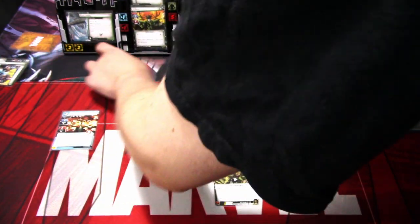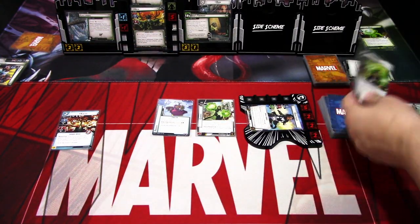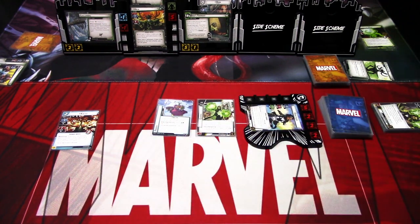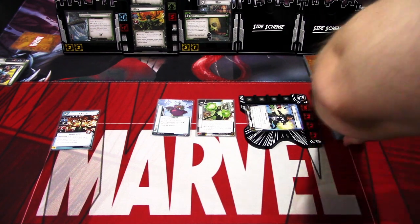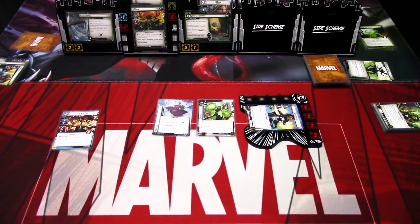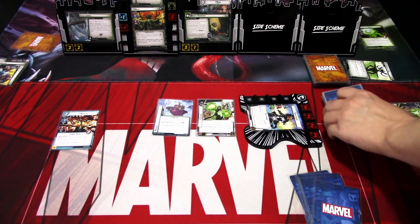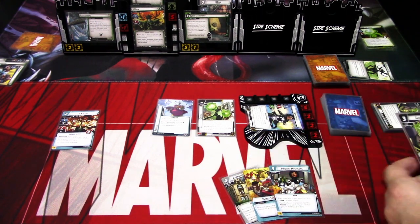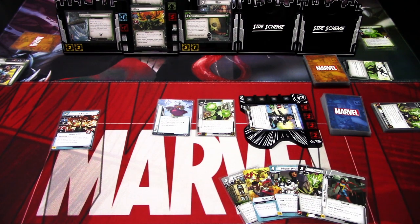We are able to thwart the side scheme later. And Kaluu — we can't ready because we have the Frozen. We go back up to five: Avengers Mansion, Band Together, Mighty Avengers, Gamma Blast, and Ready to Rumble.